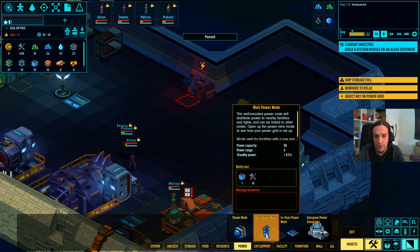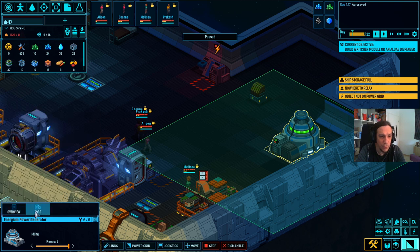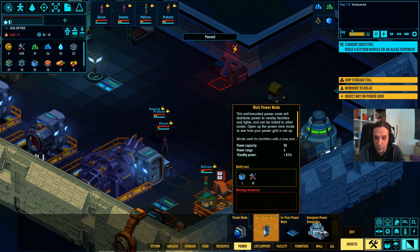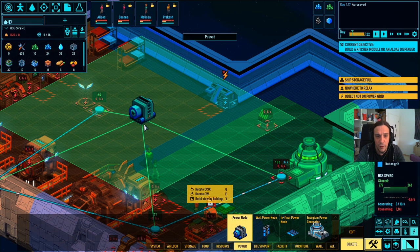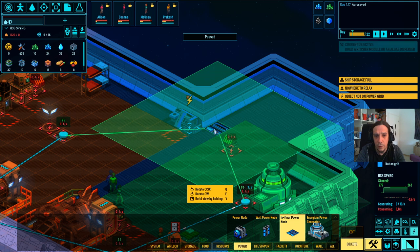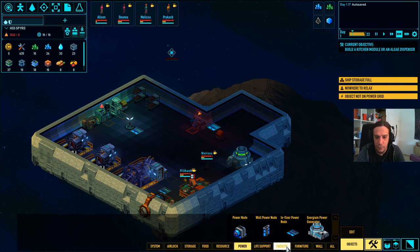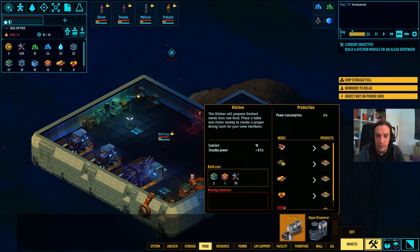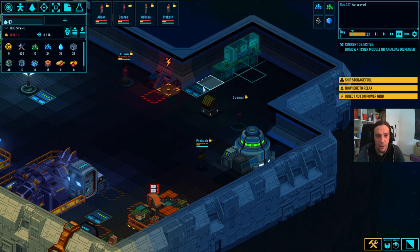How does the power system work? These have different power capacities - the wall power node is more powerful than the in-floor power node, and the power node itself is the biggest. I'll put down one more on the floor. I'll let myself be guided through all the necessary items we need to build before I decide on any designs.